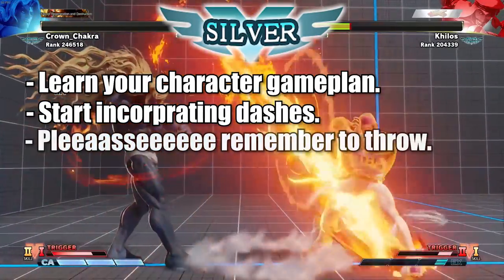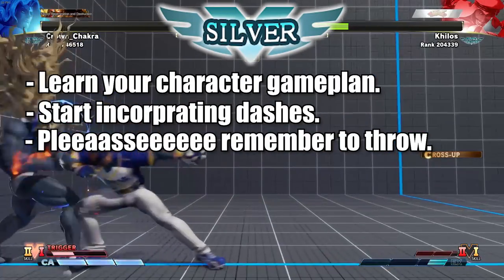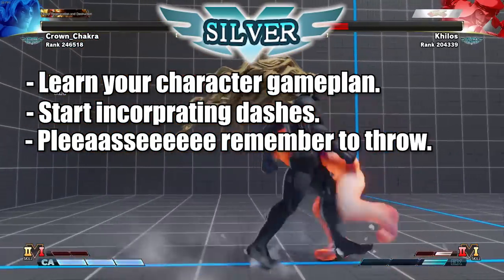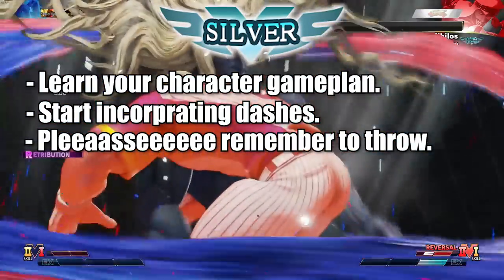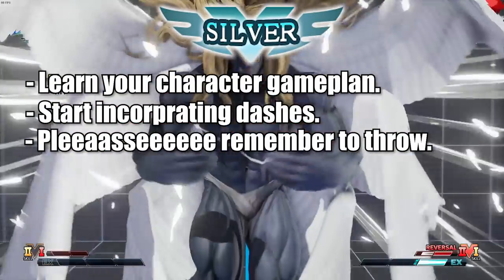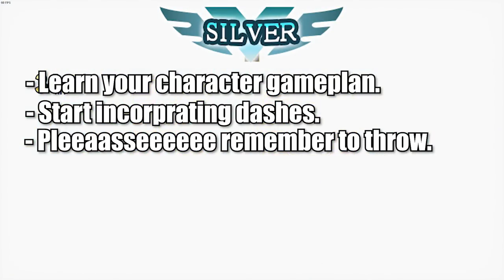Dash-throw or dash frame-trap is very powerful. Most people are still used to just waiting and anti-airing — no one is ready for dashing. So dashing at Silver is actually really powerful. Now you should already have at least your basic combos down, so what you need to do at Silver is learn your meaties.